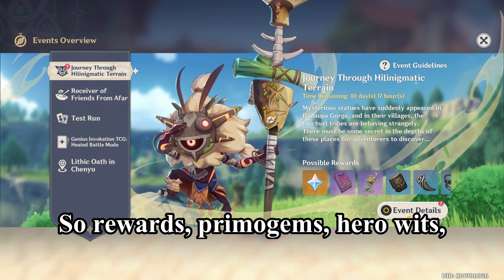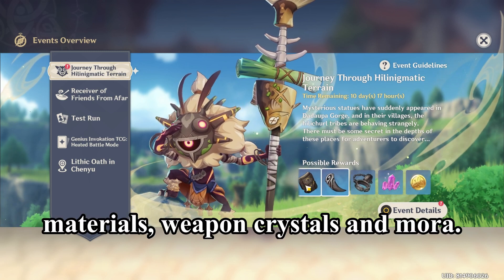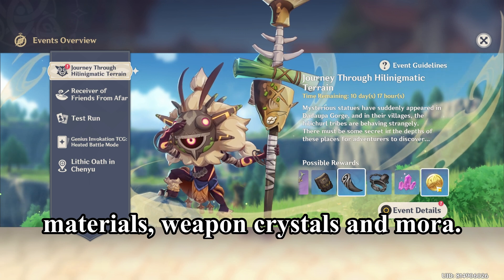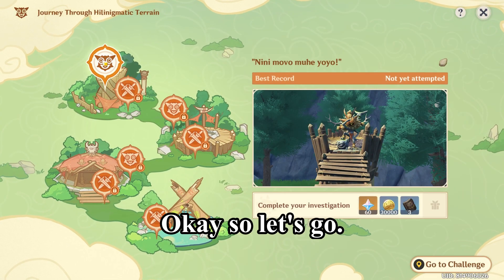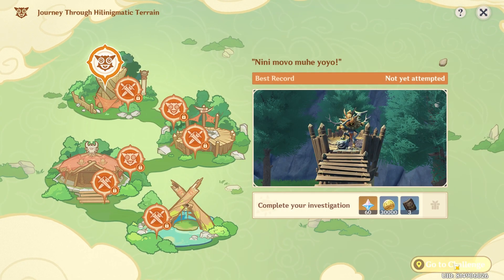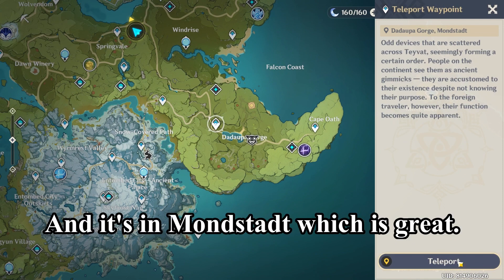The rewards include Primogems, Hero's Wits, Furniture, Weapon Materials, Weapon Crystals, and Mora. Let's start the event — and it's in Mondstadt, which is great.